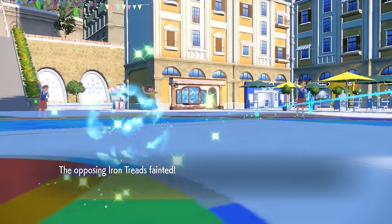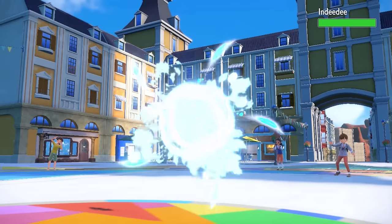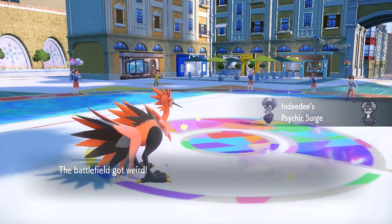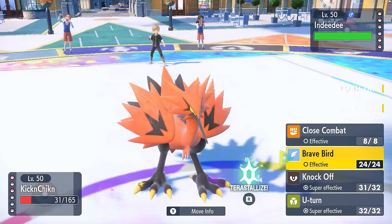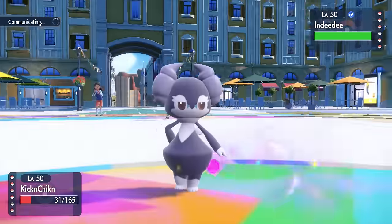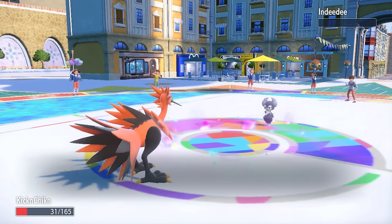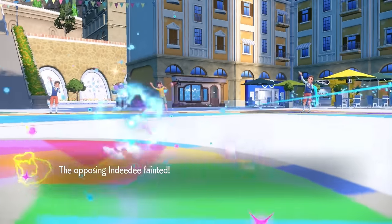That takes care of Treads, and now Zapdos is in a pretty solid position. They switch into Indeedee, which puts up Psychic Terrain and blocks priority. But with a Weakness Policy boost, a Close Combat after that boost should be enough. Shout out to Indeedee for being part Normal-type, because that's a neutral hit — and Galarian Zapdos is not playing games. Look at the size of those feet — that definitely knocks out Indeedee.